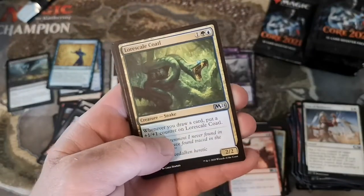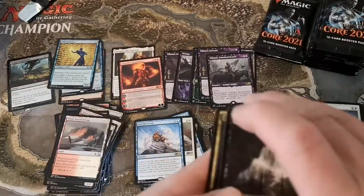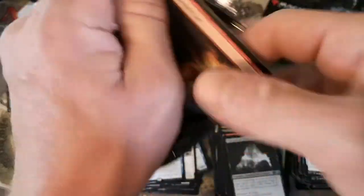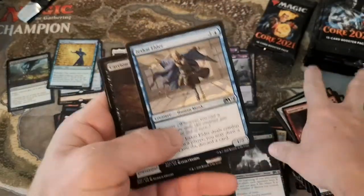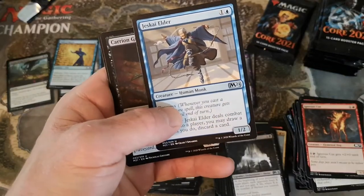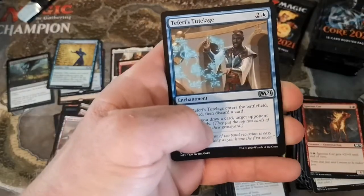Lore Scale Coatl, another Coatl, See the Truth. You know what I'm seeing the truth - this box is kind of weak so far. We need an Ugin or a Grim Tutor or a Heroic Intervention, or an Azusa - Azusa would be sweet. There's a Jeskai Elder - the blue human monk - love that prowess is back.